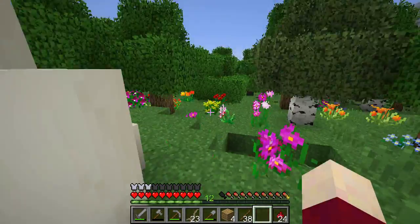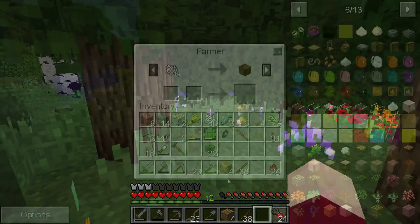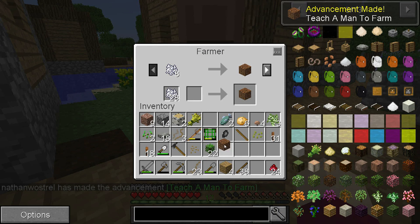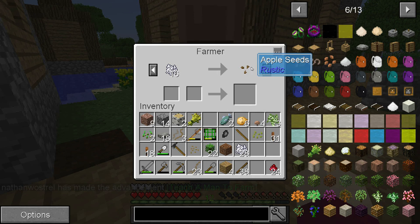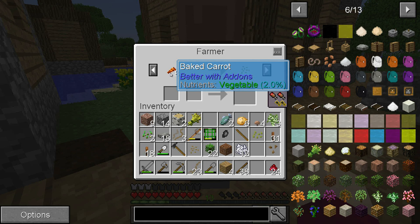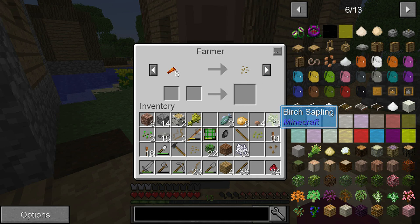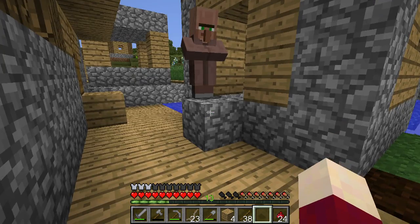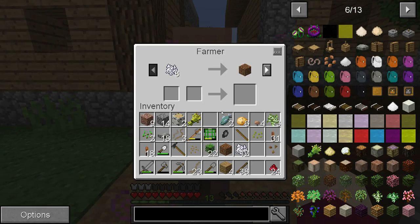Let's head back to the village, trade with those farmers, and see what we can do. This guy's got a better price - eight bone meal for a piece of farmland. We're only going to do that once. We can turn flowers into other flowers, and there are apple seeds. Going to grab an apple seed - be Johnny Appleseed. Cotton seeds I can get back at base. Baked carrots - didn't know we could bake carrots. That'll give us grape seeds. Tomato seeds for bread. Got a lot of different kinds of seeds.